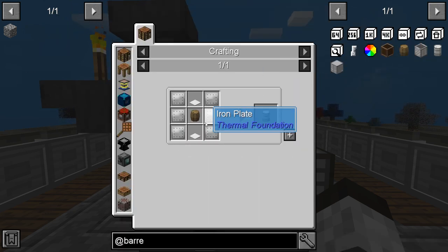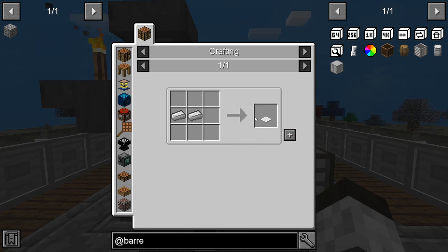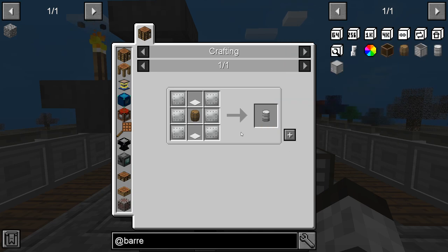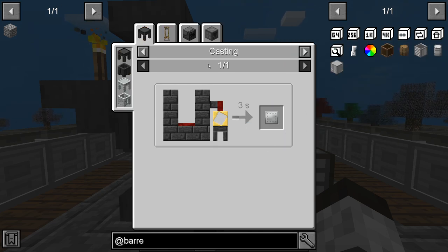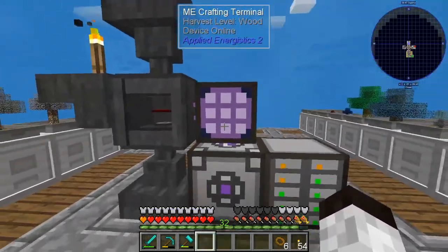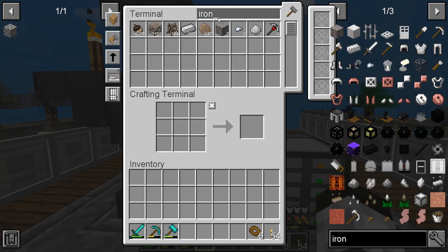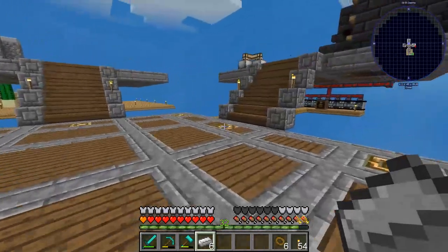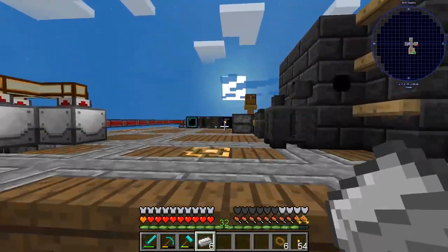Now we've got that. Now we need to make some iron weighted pressure plates. To make those, we take iron and put it in the enrichment chamber. Let's grab some iron — we only need six of this — and we have the enrichment chamber over here, so we'll put that in there and let that run.